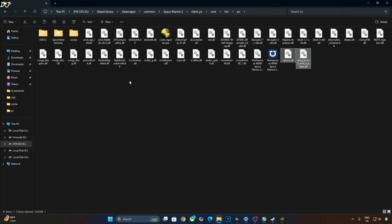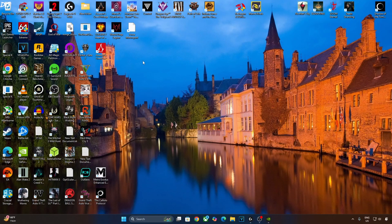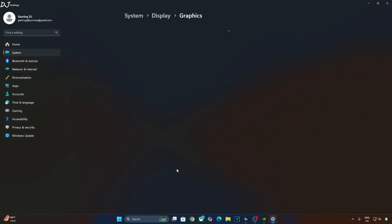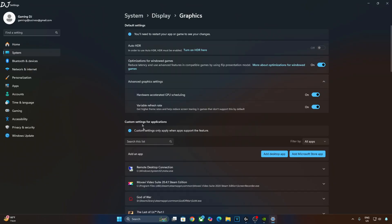Now you need to make sure that the Hardware Accelerated GPU Scheduling setting is enabled on your PC. Right-click anywhere on the desktop, click on Display Settings, click on Graphics, click on Advanced Graphics Settings, and enable Hardware Accelerated GPU Scheduling. If your monitor supports VRR, enable that setting as well.